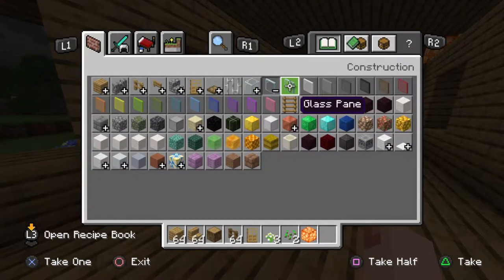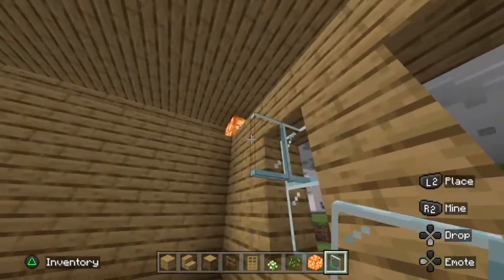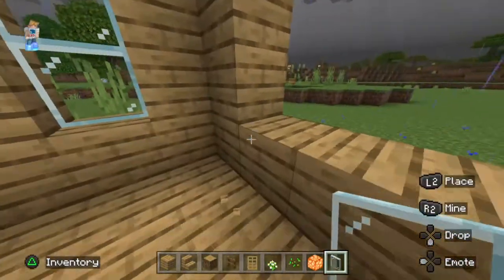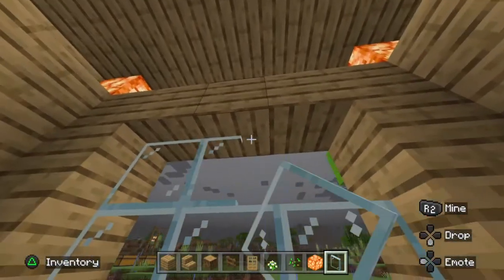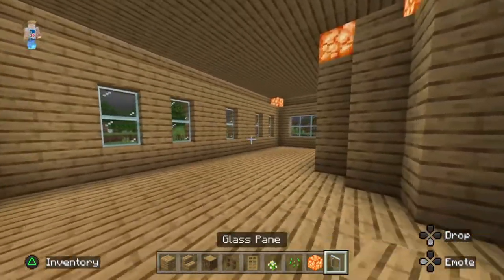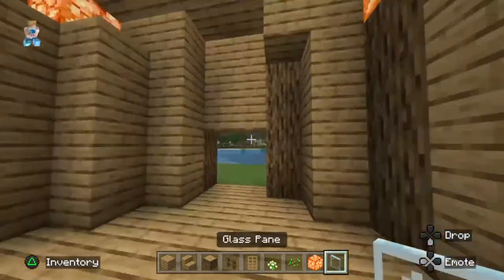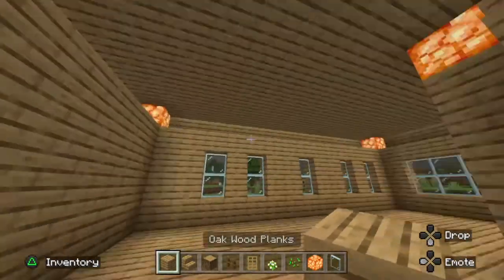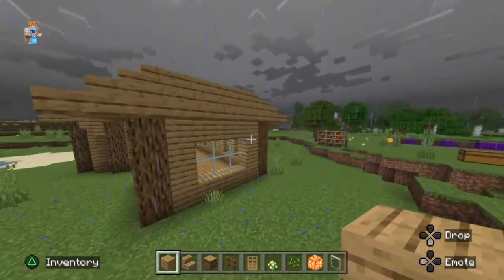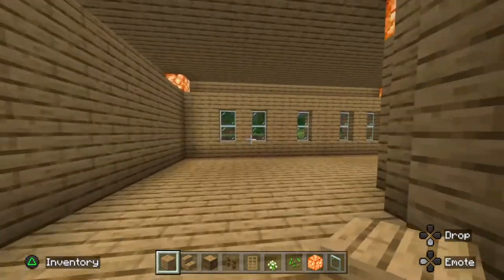Next we need glass panes for the windows. You can use glass blocks if you want, but I prefer glass panes — I feel they're just better. Glass blocks are very old school, pocket edition Minecraft style. Now we've got some windows looking lovely and beautiful, you can see through them. Congratulations if you've made it this far following the tutorial — now we're moving on to the decoration part.